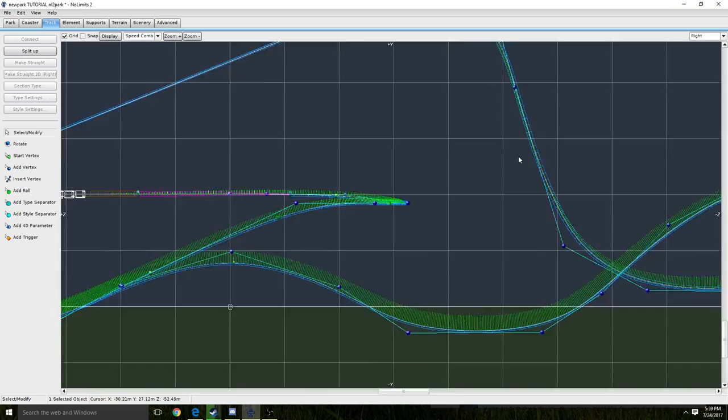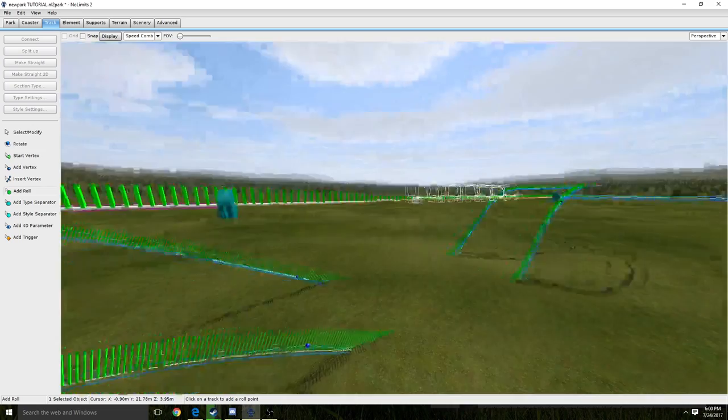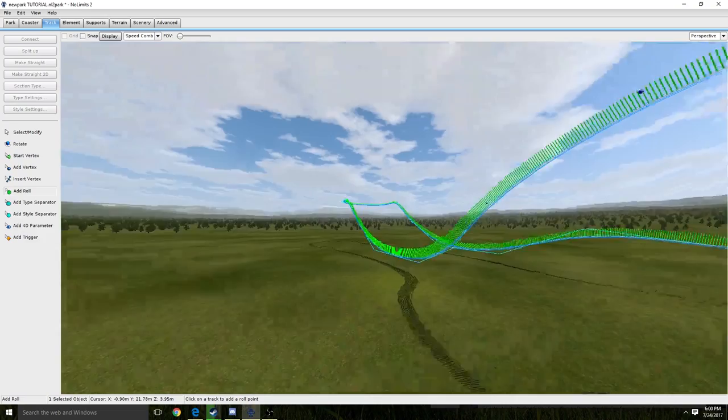I'm going to have to steepen it like that, because it didn't make it up to the brake run and I can't make that shorter — the brake run and station are already predetermined. I already determined at the start where they're at. This should be a good drop. I don't really need roll points there. I guess I'll just place normal ones to make sure that it's straight. I kind of just guess how many you need to place — I'm going to just place them everywhere because it doesn't hurt to place them.